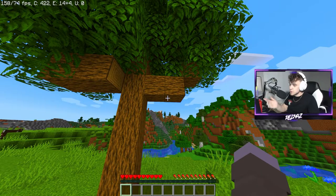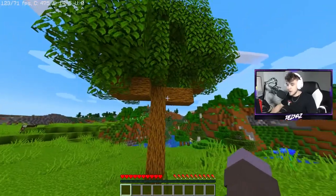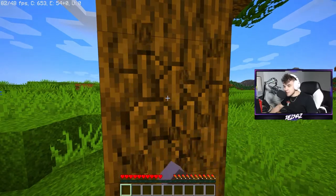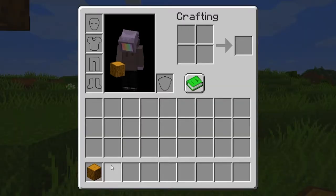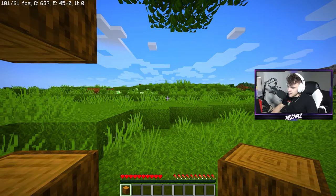Step one: first you want to find yourself a nice looking tree. I found this very big one off spawn — it looks like a cross. Walk up to it, start holding your attack button, whatever that is on your respective console, and as you can see we now have wood. With that you guys have earned yourselves another achievement in Minecraft.